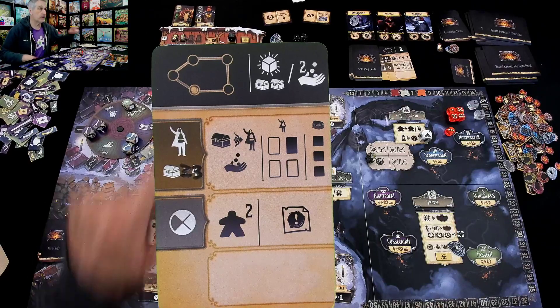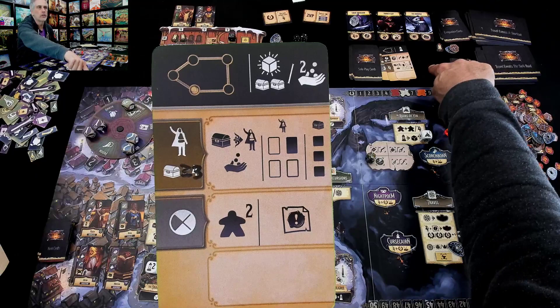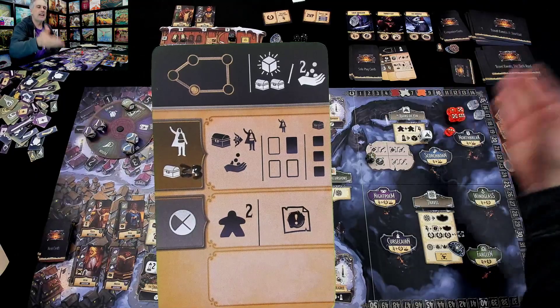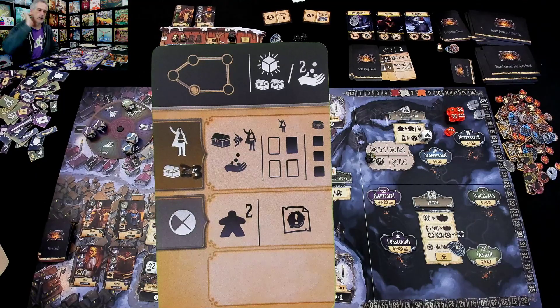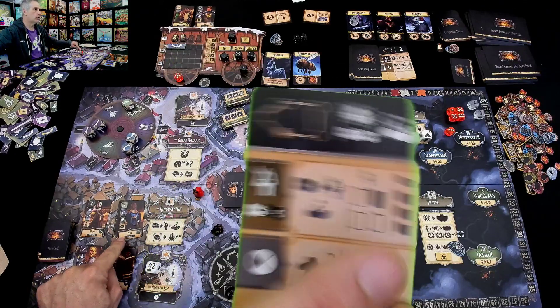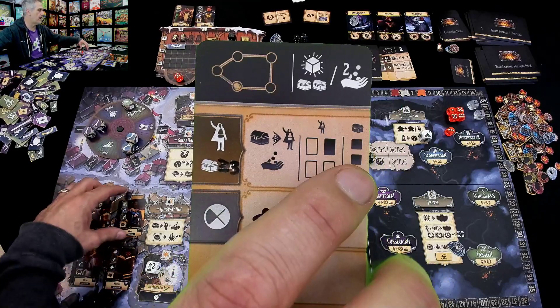Like a human — you just saw me try to get more people going to Windglass. If he already had somebody going to Cursed Cairn, he'd want to sell to somebody going to Cursed Cairn. As it is, he has no targets right now — no commissions, no existing passengers. So that means he will sell to Orna over here in the top left, and he will sell everything.